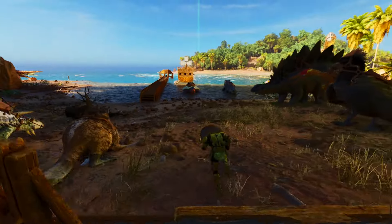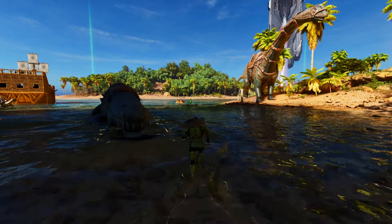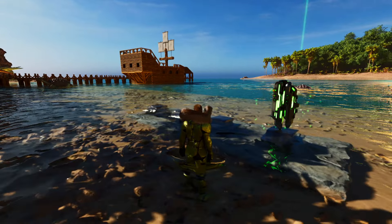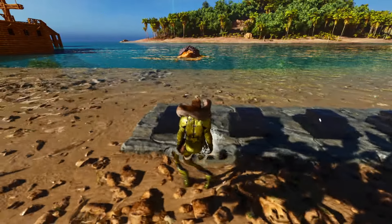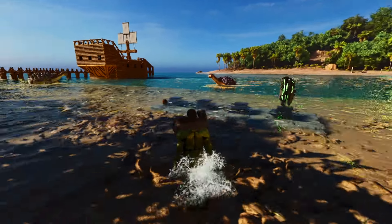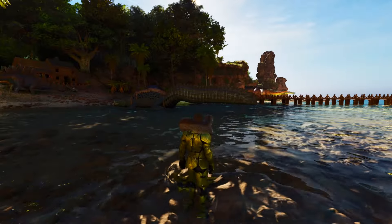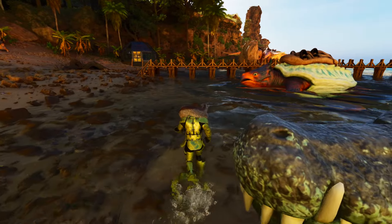Now we must pick our mount of choice and let the swim begin - it's going to be a long trip. Remember we got the artifact of the hunter last episode and I said I was going to try to find a cool place to put them. I think this is pretty cool - they're just floating in the water on foundations with artifact pedestals. I'll line up a few more as we get more and more. My poop is super buoyant, it's just floating, but yeah it's gonna look really cool when they're all lined up.